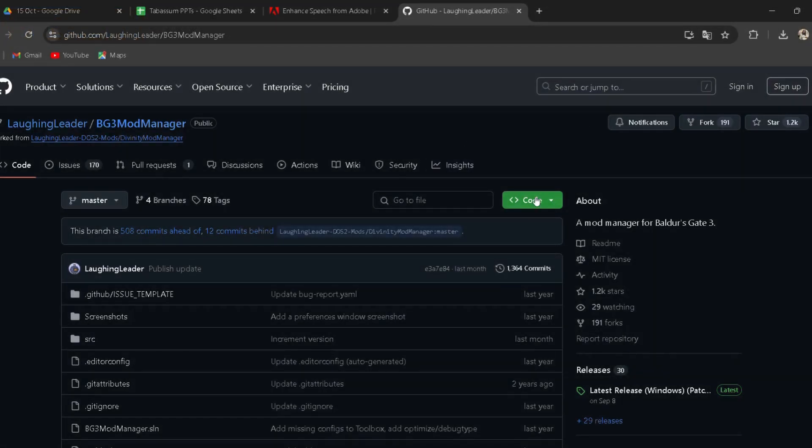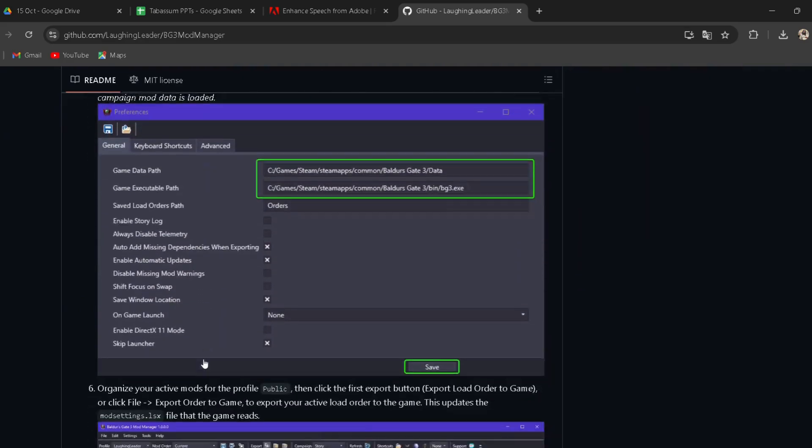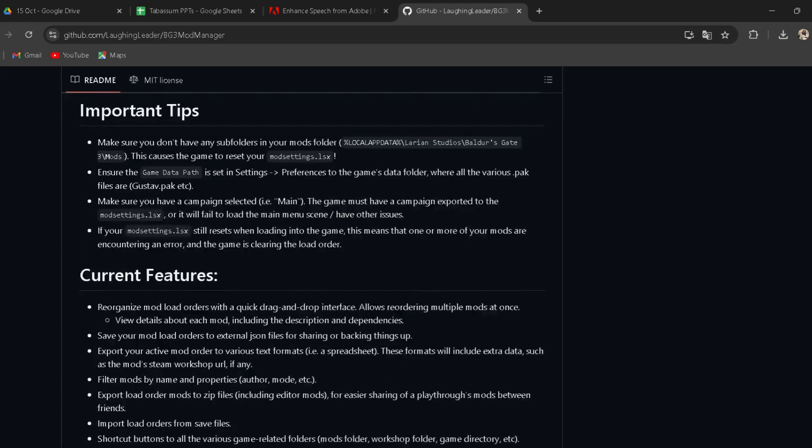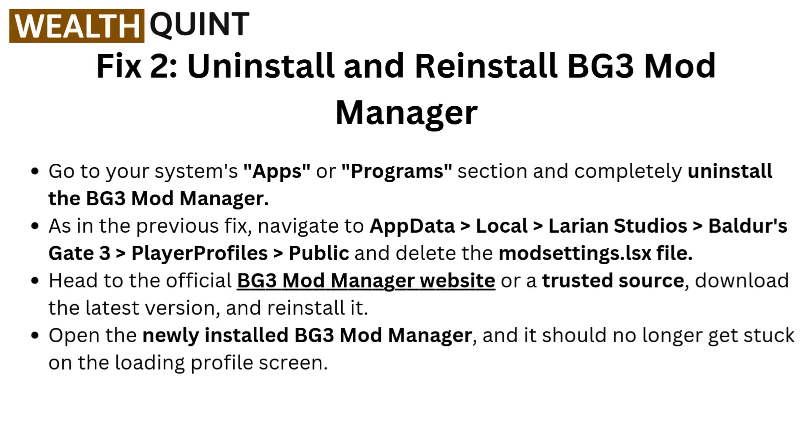Head to the official BG3 Mod Manager website — I have provided the link in the description, you can go directly through it. Download the latest version and reinstall it. Open the newly installed BG3 Mod Manager and it should no longer get stuck on the loading profile screen.